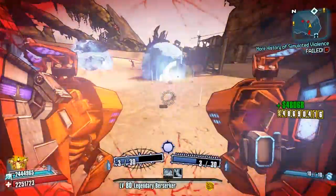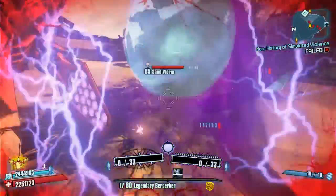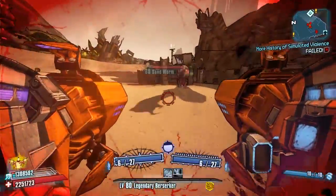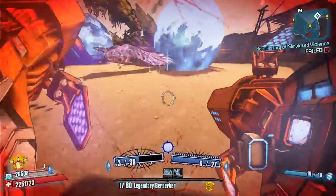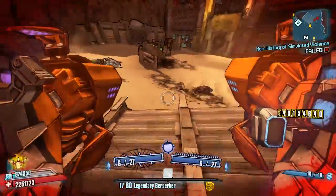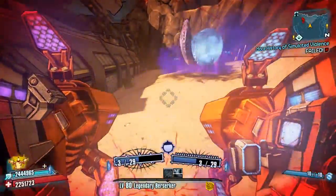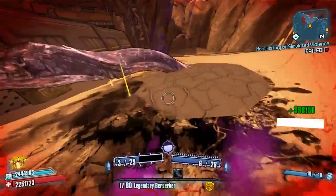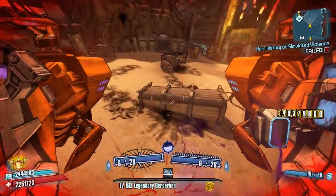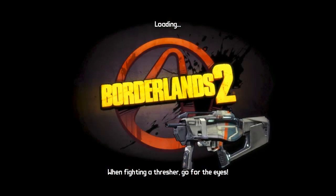I'm just going to spend 20 minutes, half an hour farming this area right here and get a list going of all our items we can get at over power 10. The loot midget should be pretty good. We'll take on sandworms as well — these guys do have a little chance to drop effervescents — so we'll pick up what we can. There are about four sandworms so there's an okay chance.